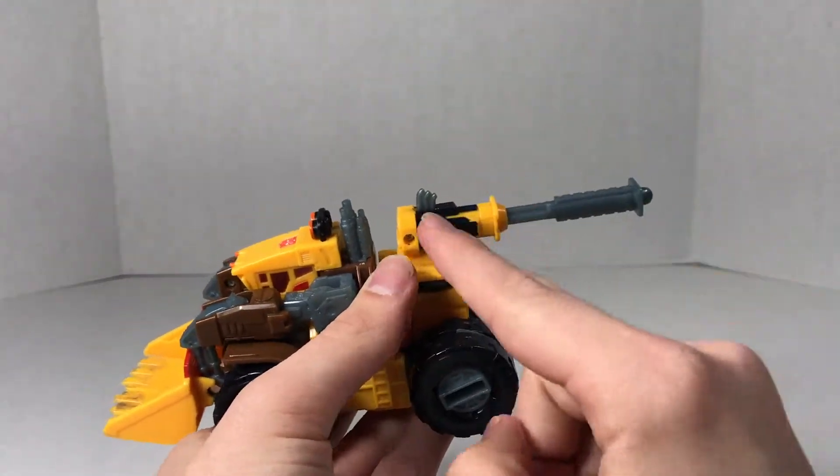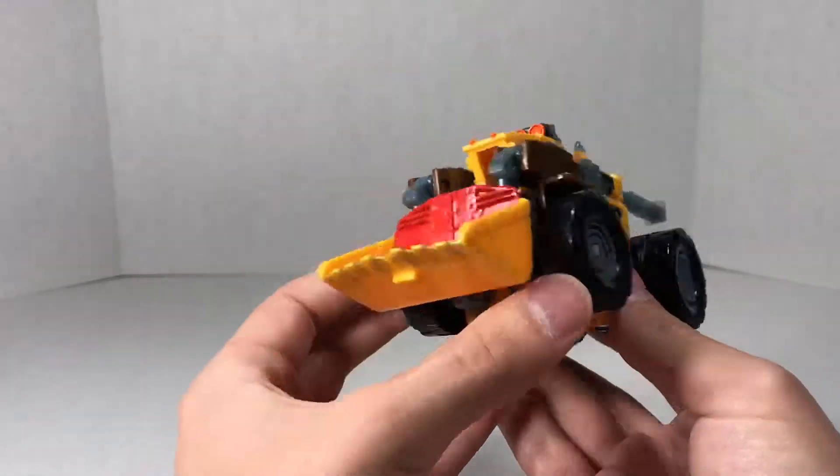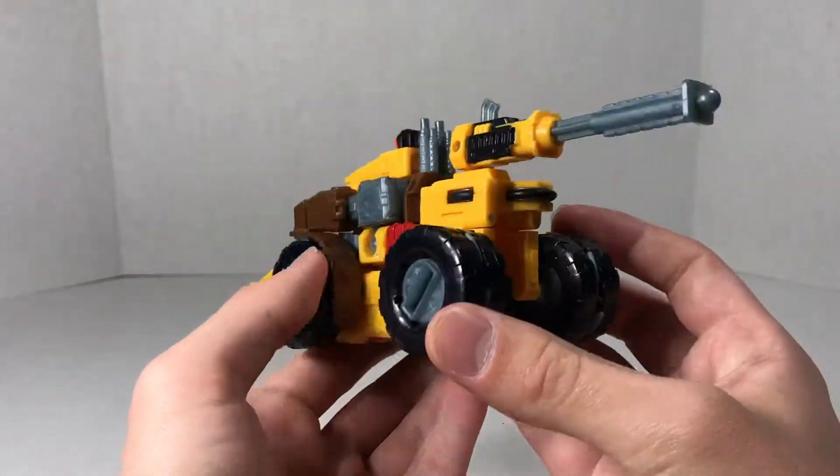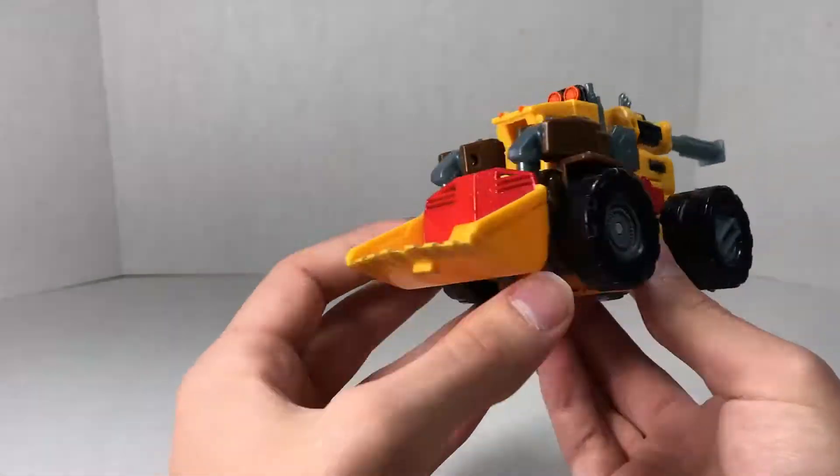I was always confused what this was, but according to the wiki, this is supposed to be like a pile driver that is attached to the back of this front-end loader, which is neat. Certainly makes sense for why it's there.